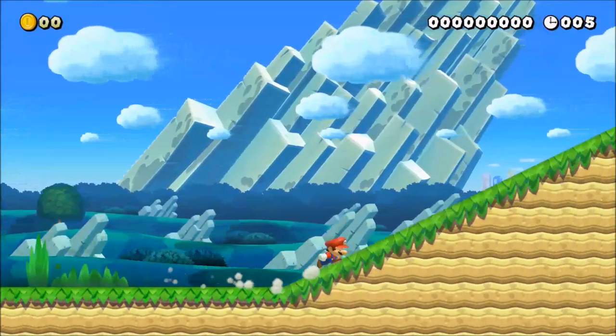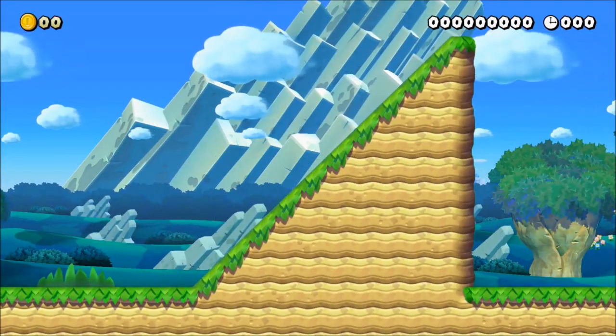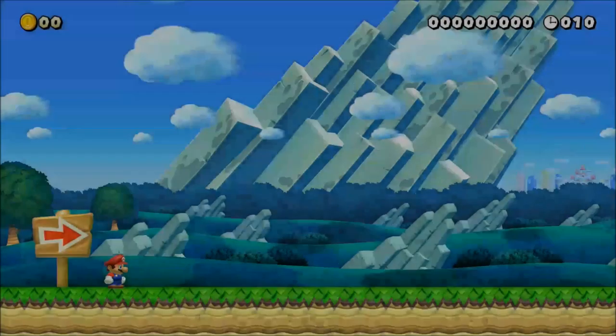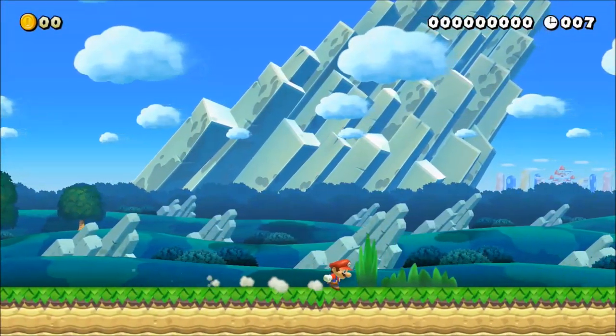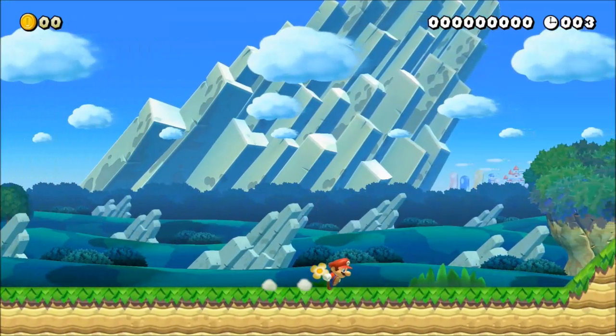Very similar to this is slopes. Running up a slope will cause Mario to significantly slow down. Likewise, this can be prevented by having as little contact with the slope as possible. It's even possible to perform a triple jump up a slope if done efficiently enough.